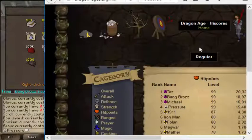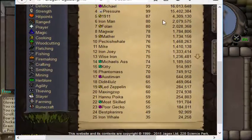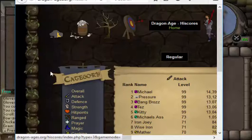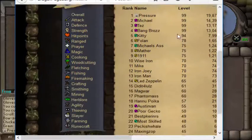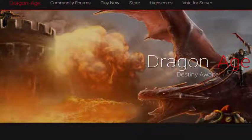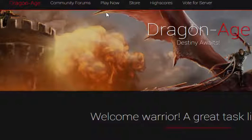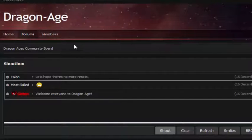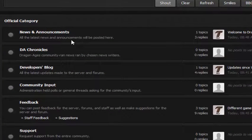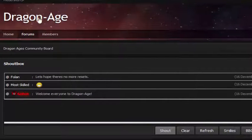Over here is a general store. One thing I really like about this server is the forums. They also have a high score list — overall high scores, attack, defense, and all that fun stuff. The forums page has: Dragon Age community forums, play now, store, high scores, vote for server, and 'Dragon Age Destiny Awaits, welcome warrior.' I really like the skin overlay — it has a lot of nice detail and looks like a real smooth and professional forum page.